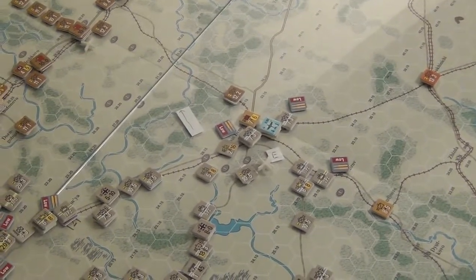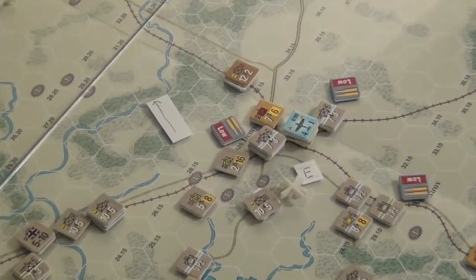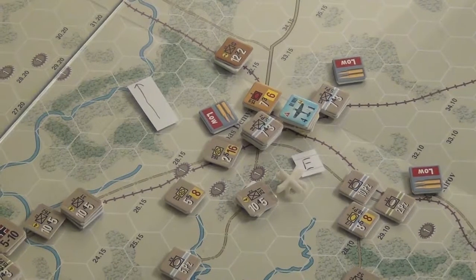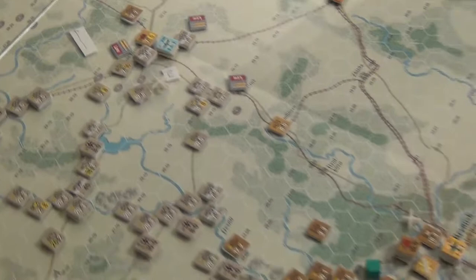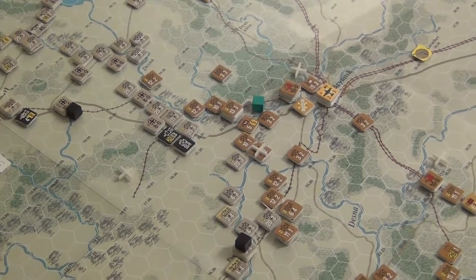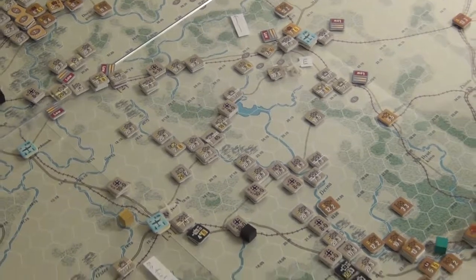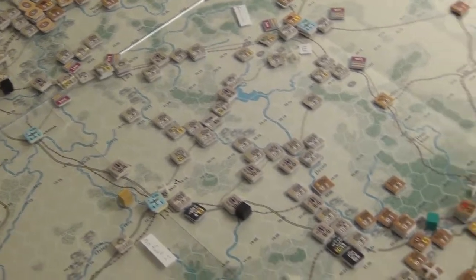The axis might be able to counter that tank group with a well-timed combat, though they may have to sacrifice some internal stocks. I'm really discovering as the axis that eating internal stocks means you're going to have to consume so many supply points that it bites you hard later. Basically I spent one turn using internal stocks and have spent the next three turns limping trying to recover.